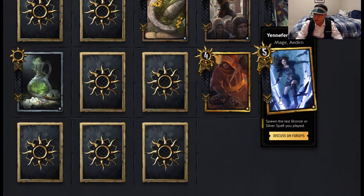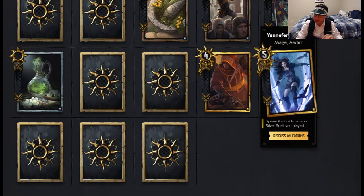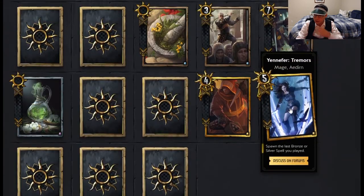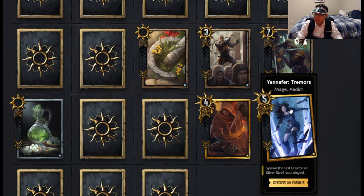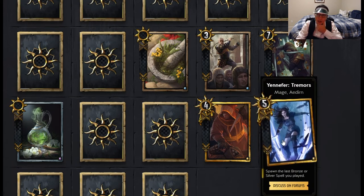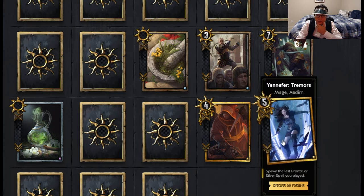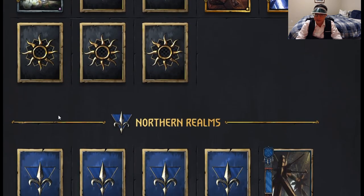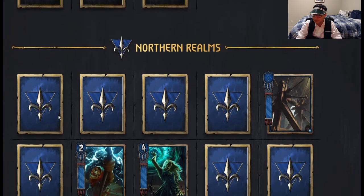Yennefer Tremors — Mage Adrian — spawn the last bronze or silver spell you played. There aren't very many silver spells to point out here, though there are plenty in the neutral pile. I'm not exactly sure how we're going to play Yennefer Tremors now — they need to reveal more because what is the silver spell that Nilfgaard wants to play? Nothing's coming to the top of my head. We're going to have to just wait. The spell is not the same thing as special — that's important to note.